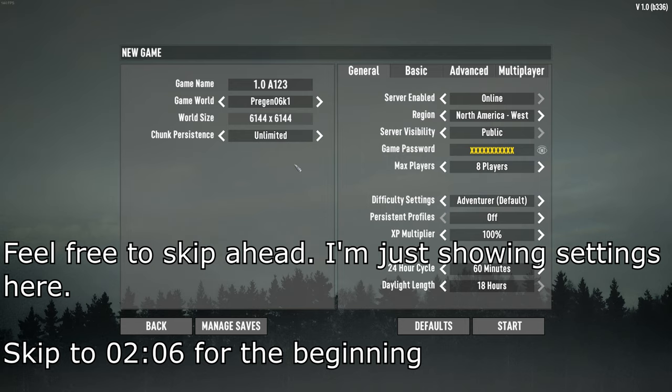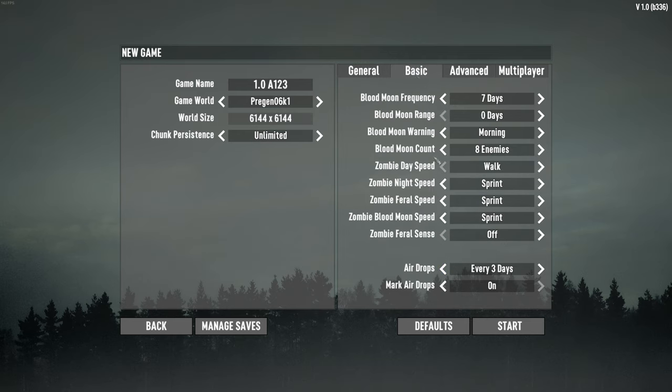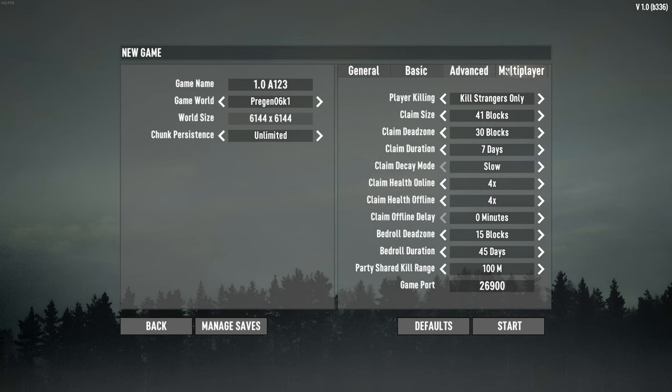Excuse me if the music is too loud — I did lower it, but this game does like to blur the music. So this is the setting we're going to be on, it's just a pre-gen K1. It could be any of the pre-gens, but specifically one with K1 at the end — like there's K2, K3, K4. I'm choosing pre-gen 6K1 because of the world size, and K1 means there is a pine forest in the middle of where you should be starting. These are our settings — I'm not touching any of these. This is all the default stuff, and multiplayer doesn't really apply to us because it'll be a single player game.